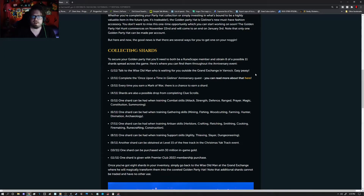Another shard can be gathered from Gathering skills such as Mining, Fishing, Woodcutting, Farming, Hunting, Divination, and Archaeology. Another from Artisan skills — your crafting skills such as Herblore, Crafting, Fletching, Smithing, Cooking, Firemaking, Runecrafting, and Construction. And you've got your Support skills for another one — Agility, Thieving, Slayer, and Dungeoneering. Another shard can be obtained at level 15 of the free track in a Christmas Yak Track event. Another can be purchased with 30 million in-game gold.